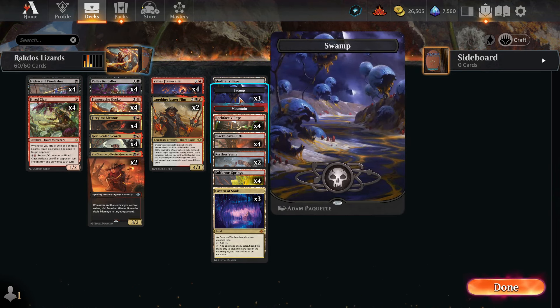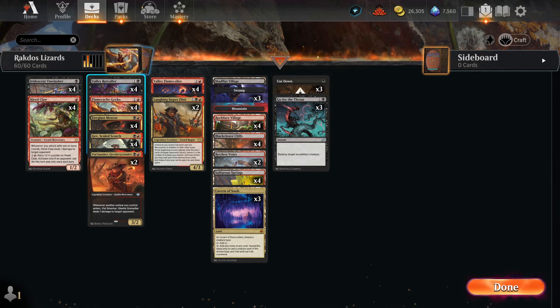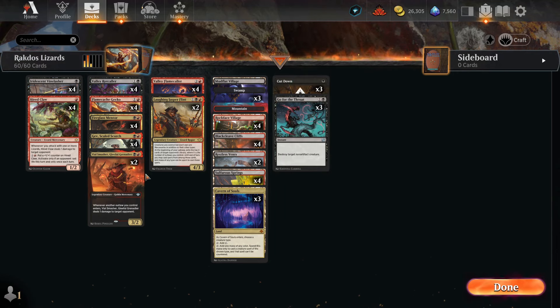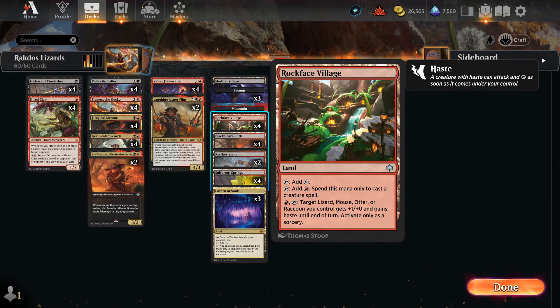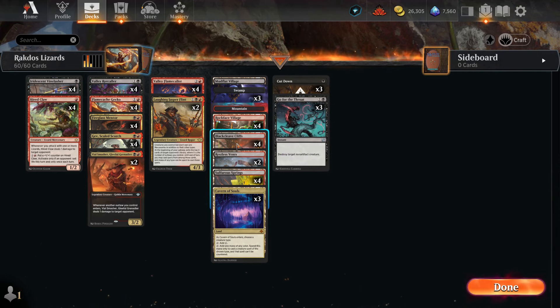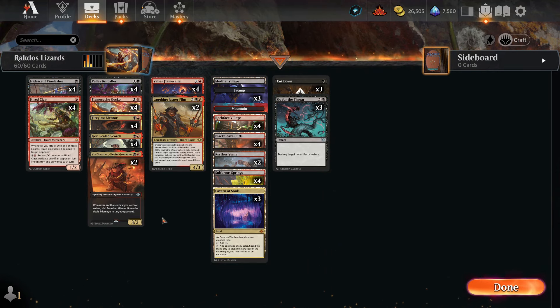Now the land base — a lot of the lands rotated out. We got three Swamps, one Mountain, one Mudflat Village which can only be used to cast creature spells for black, but we have creature spells in black, and we can sacrifice it to return a bat, lizard, rat, or squirrel card from the graveyard to hand. Then we have four Rockface Village — this can add red to play red creature spells, but we can also tap a red and tap this to give a target lizard, mouse, otter, or raccoon plus one/plus zero and haste — very importantly gives a creature haste. Then four Blackcleave Cliffs, two Restless Vents, four Sulfurous Springs for the Rakdos color, and three Cavern of Souls naming lizards so our opponent can't counter them. It's so aggro — counter spells don't really matter in this format. That's all I got for the deck — let's go into the games.